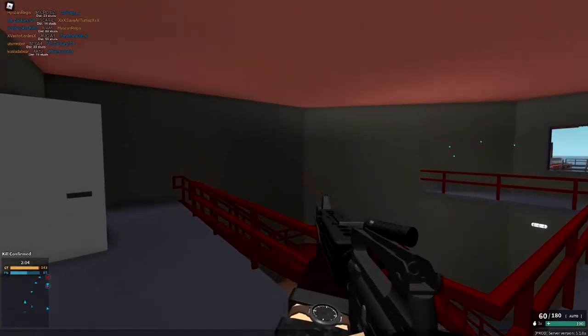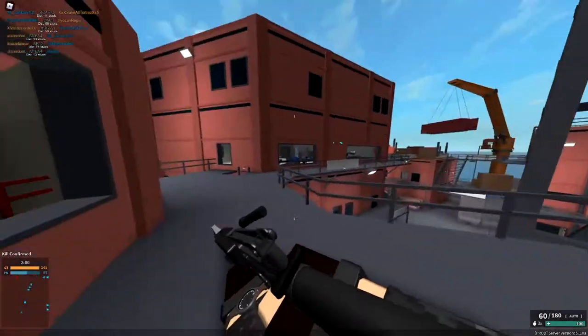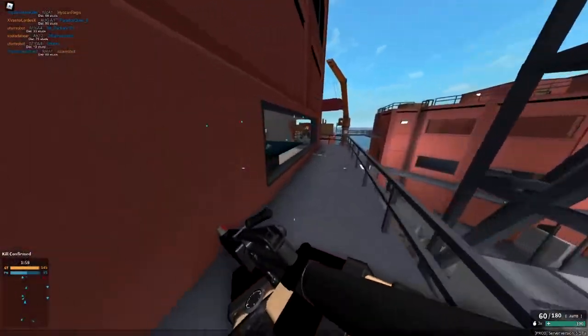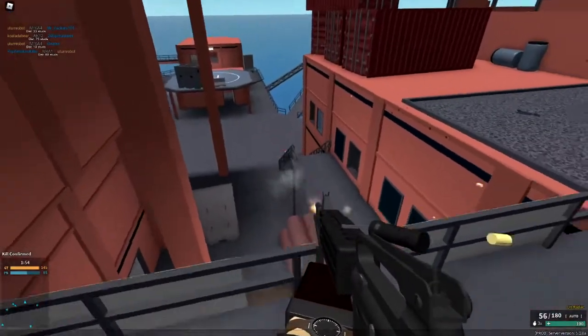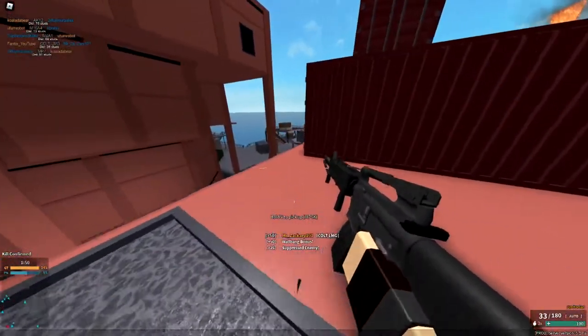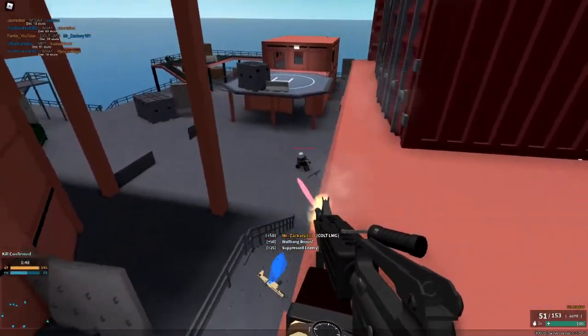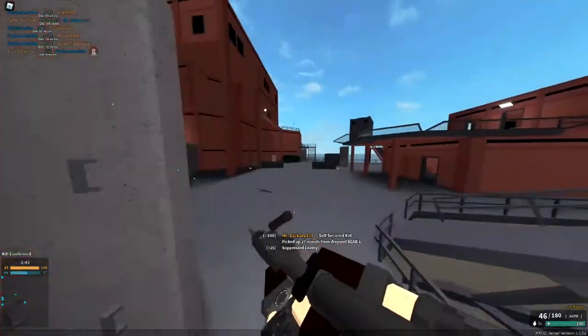Go into a match and press T. You get this ult aim here. And once you find an enemy, you just want to jump like that. They won't be able to shoot you because you're moving around so much, and it's actually decently accurate.